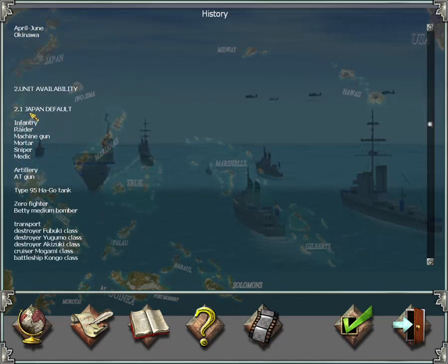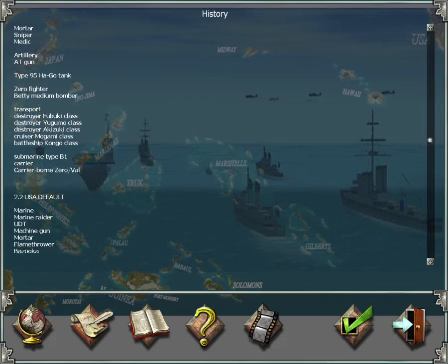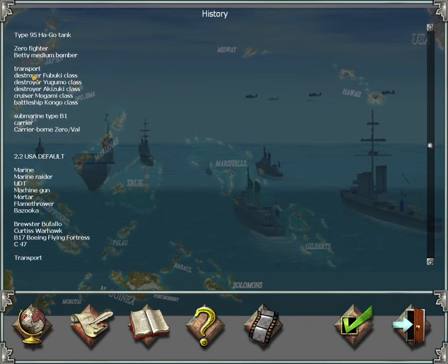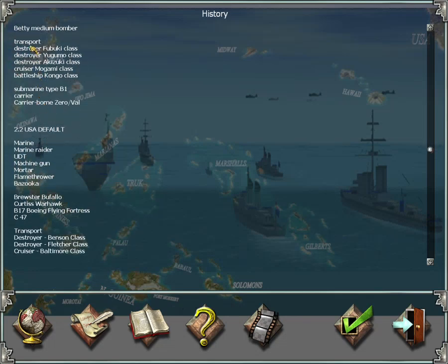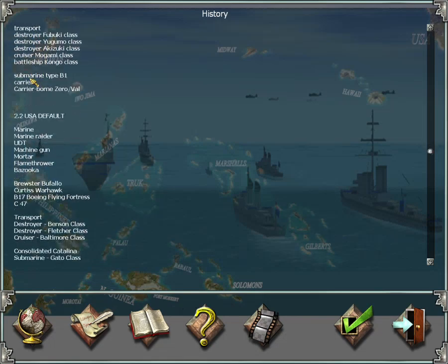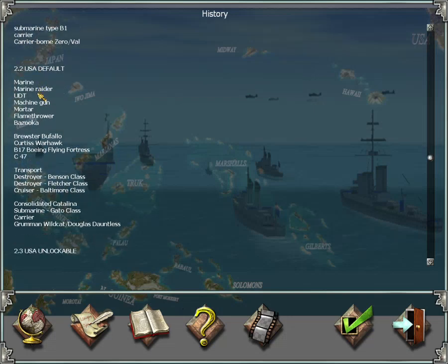These are the units available to both parties. Japan has infantry, which is the normal doughboy; raiders, which are the partisans; and several other units. They have an old-fashioned tank, the Type 95 Ha-Go, several ship classes, destroyer classes, cruisers, battleships, and submarines.